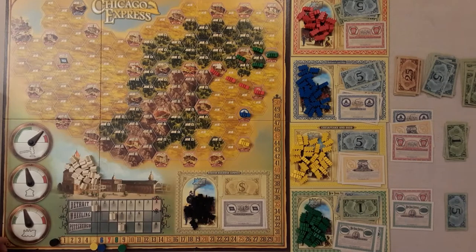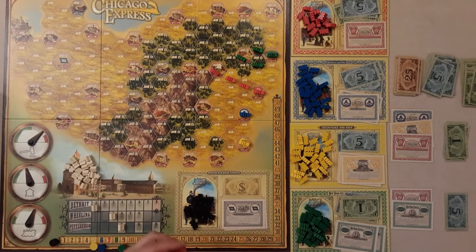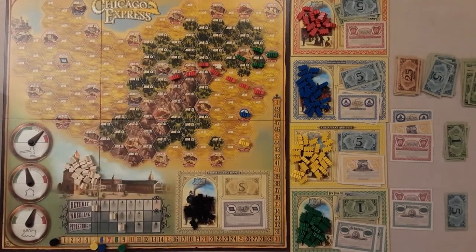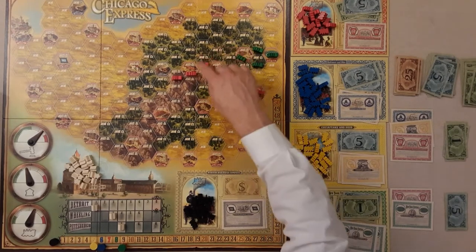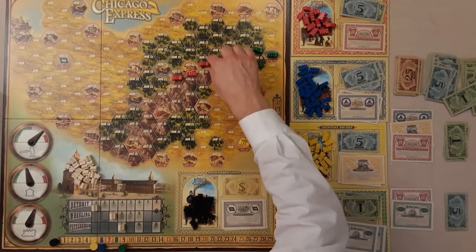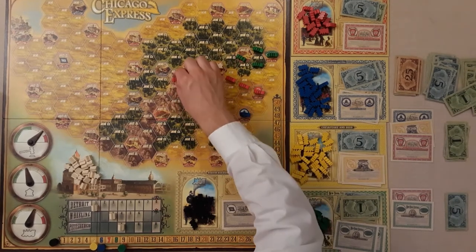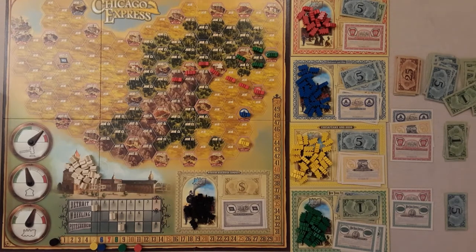The other players build red tracks too, trying to get to Chicago. Taking three placements: one, two, three — costs of two, two, and three, so seven total to pay from red's funds. They hit a city giving plus one income and a mountain also giving plus one, so red's income goes up two spots. That's the action done.